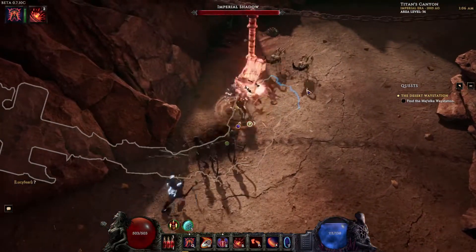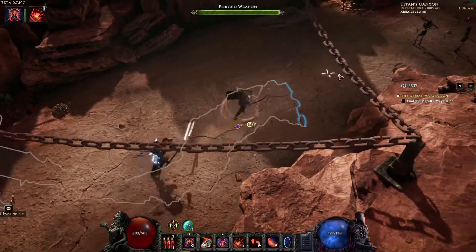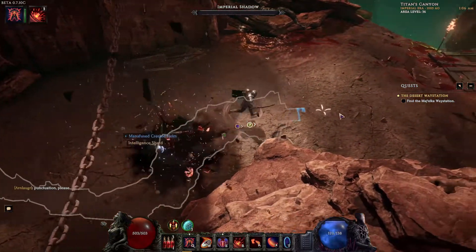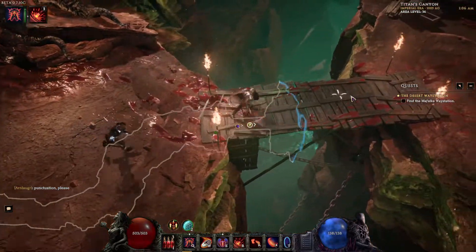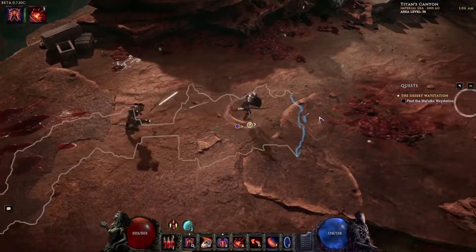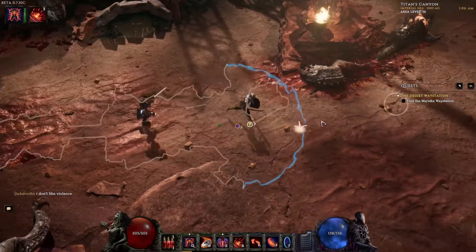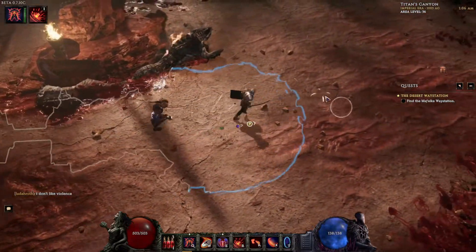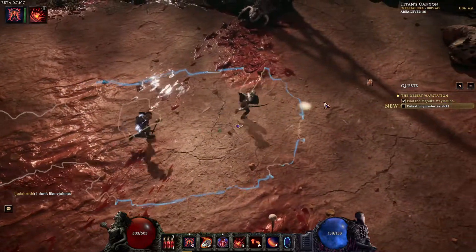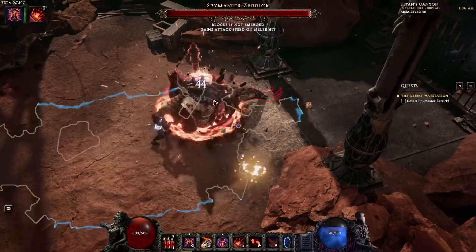Let's clear out some more enemies — we've got to find the Majelka waystation, should be nice and easy for us. Normal physical damage doesn't really bother us whatsoever, so it should be a nice, easy, laid-back run. I know you guys have really liked the Divinity playthroughs that me and Melons are doing. We are recording more of those videos probably tonight — we have been having some adult beverages so it could be fun. We are also going to make it more difficult — watch the video to find out how.